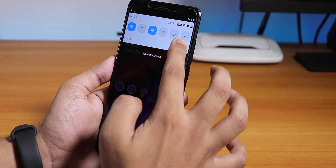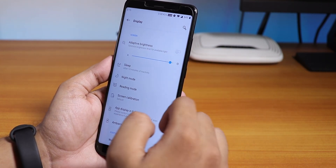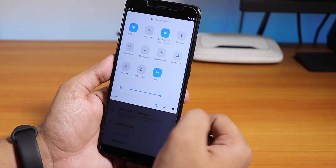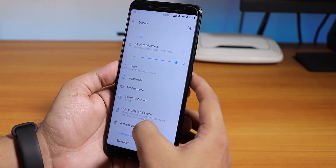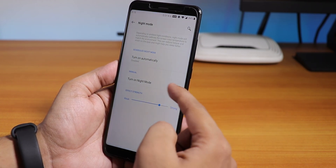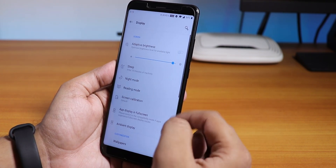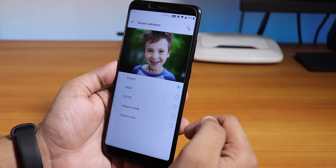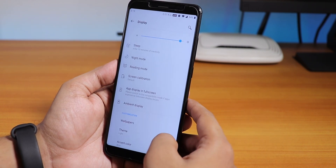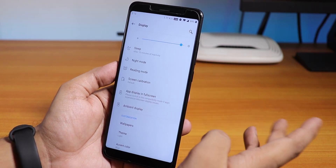In the display settings we have auto/adaptive brightness, a sleep timer, and night mode — you can change the intensity of it. There's also reading mode which makes the display grayscale. Screen calibration offers sRGB, DCI-P3 and other color options. Ambient display is present but does not work — I tested it and it didn't work for me.